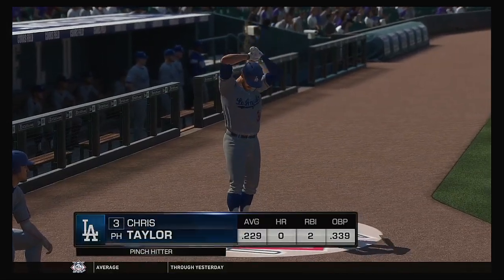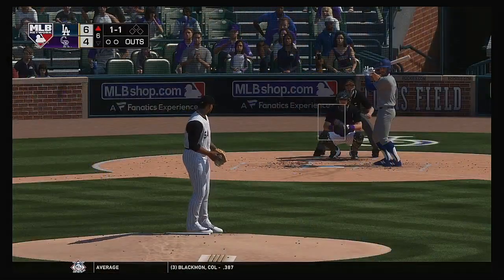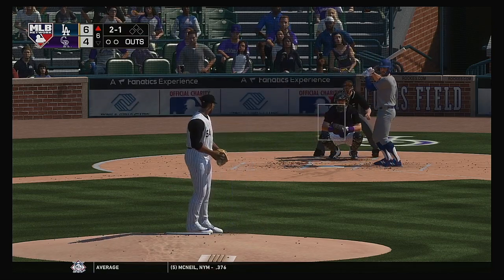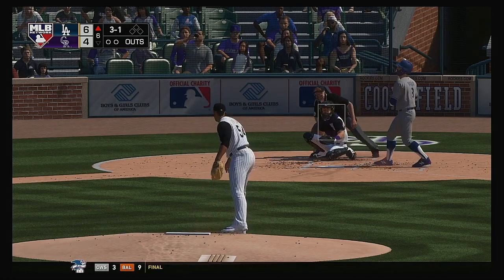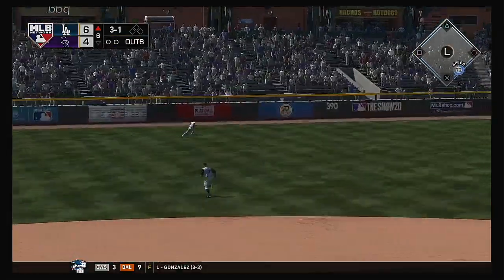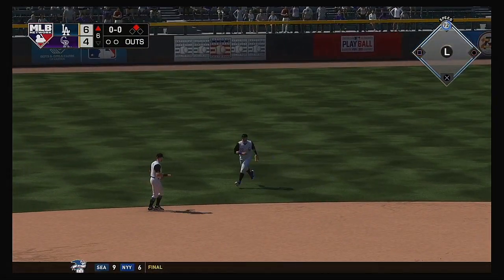Chris Taylor will grab a bat and lead things off in the top of the sixth. He takes one off the inside corner for ball two. He's fallen behind 3-1. It'd be great right here if he was able to work himself on base — you got the leadoff hitter on deck. Taylor swings, a ball hit well to left — he's around first, heading for two. That's off the left field wall. A great start to the inning for the Dodgers on the leadoff double.